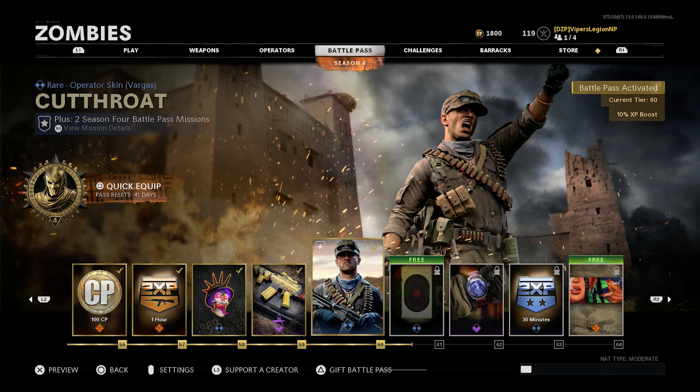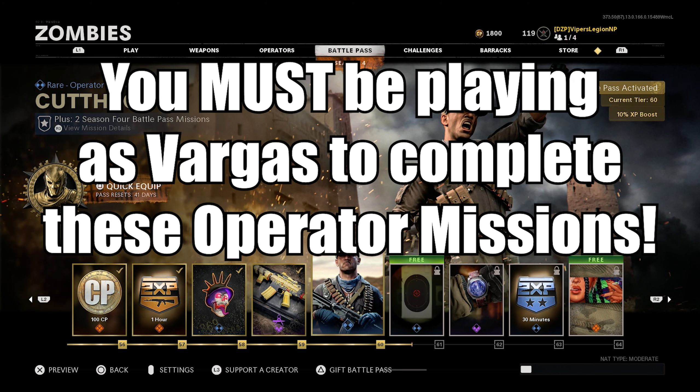The first thing you need to do before you can start going for these Operator Missions is you need to buy the Season 4 Battle Pass. After you've bought the Season 4 Battle Pass, you have to level up the Battle Pass to level 60 so you unlock the Cutthroat Skin for Vargas. You can then start going for these Operator Missions. Keep in mind that you must be playing as Vargas in Zombies in order to complete these Operator Missions.